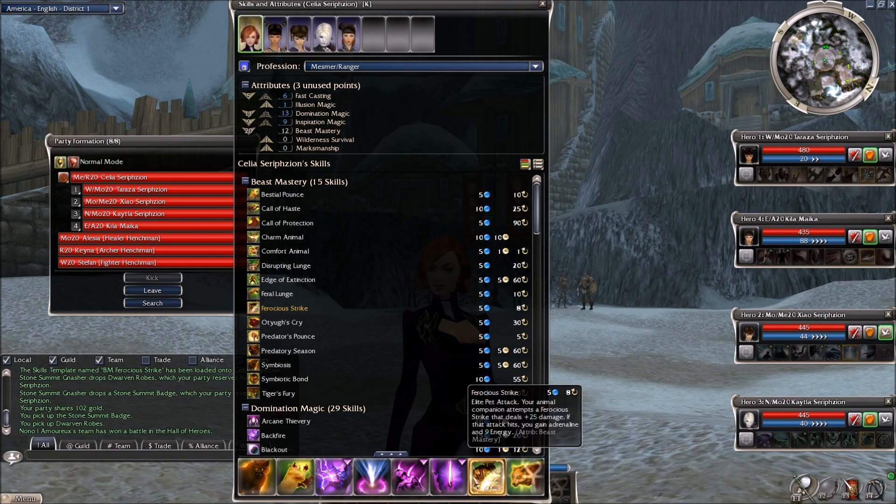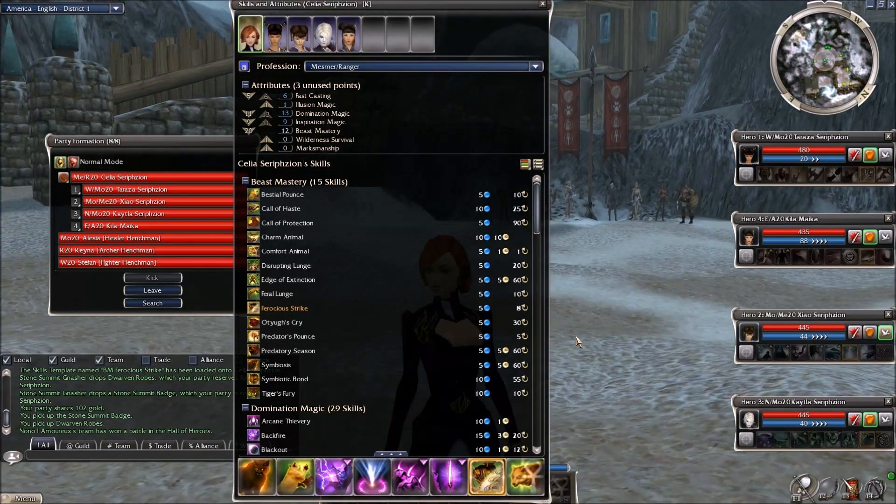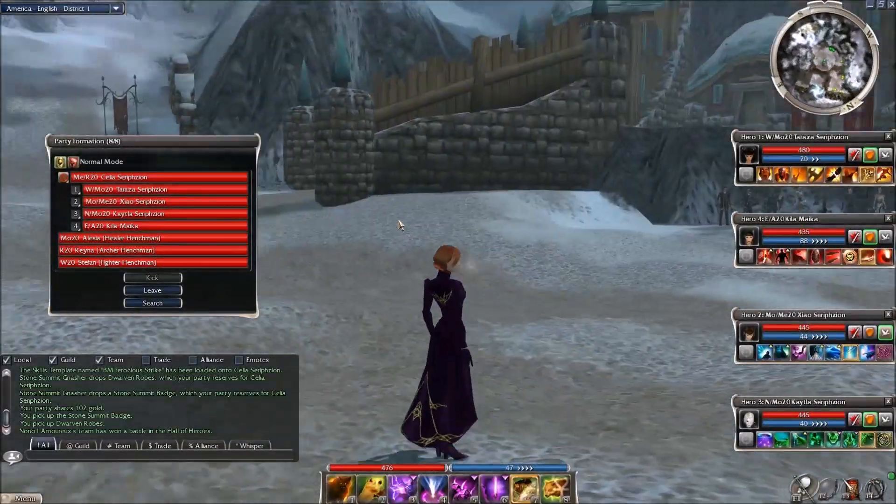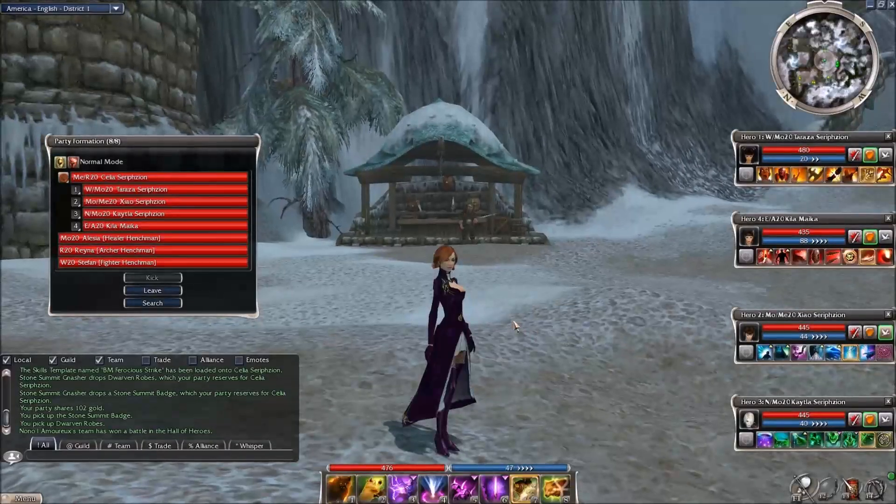You also gain adrenaline — and it doesn't say how much, but it's always one, no matter how high your beast mastery is. For warriors, one adrenaline per strike isn't enough on its own, but it speeds up your adrenaline gain a bit. Combined with your warrior hitting targets, it definitely helps. That's how Ferocious Strike combines well with almost any class — it has something for everyone.